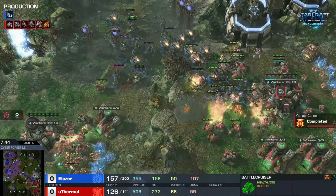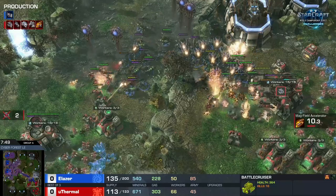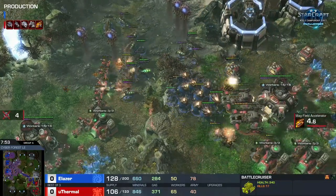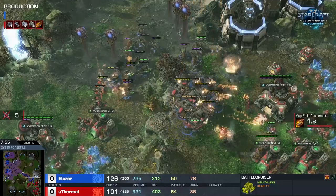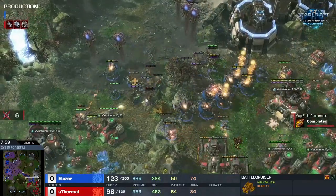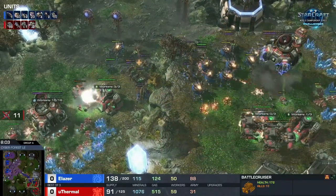Laser is going for a huge roach, ravager, queen push — for all intents and purposes it's an all-in. He's looking to end the game right here, right now, and uThermal just may not have enough to stop this. The vipers coming in huge, two battlecruisers on the right-hand side doing all they can. Transfuses are so clutch on those queens on the left-hand side, vipers still trying to hunt down these slippery battlecruisers.